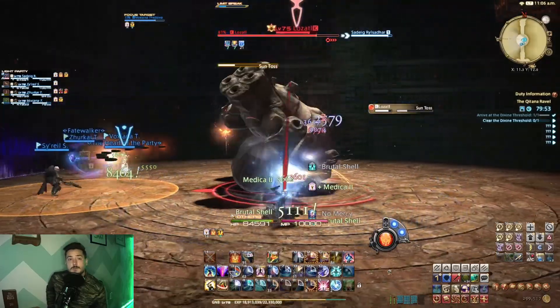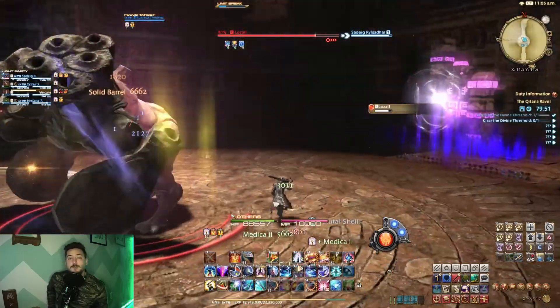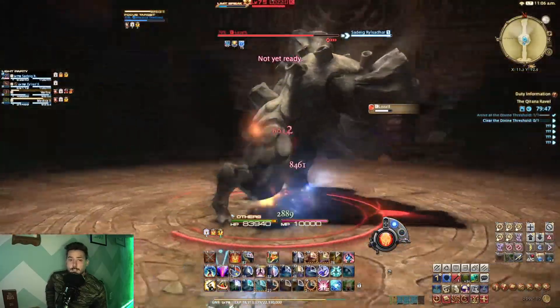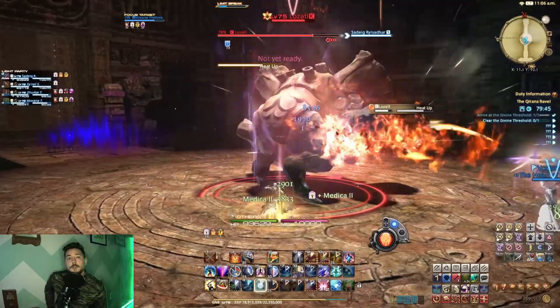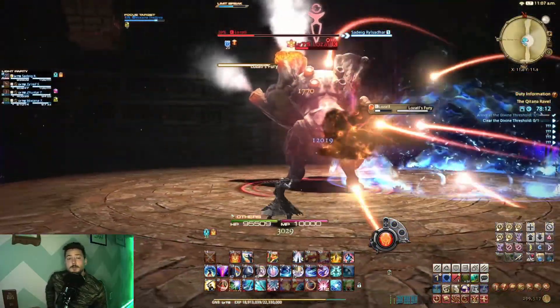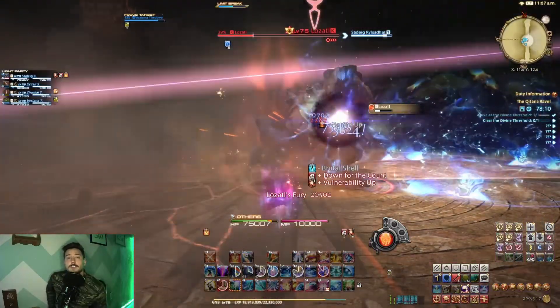He is then going to do Lozatl's Scorn, which will light up the eyes on one of the statues in the room, and that statue will blast the entire half of the arena it is on. Then he is going to do Heat Up, which will shoot steam out of either his left or his right arm, and follow that up with Lozatl's Fury, slamming that arm on the ground and dealing damage to that entire half of the arena.